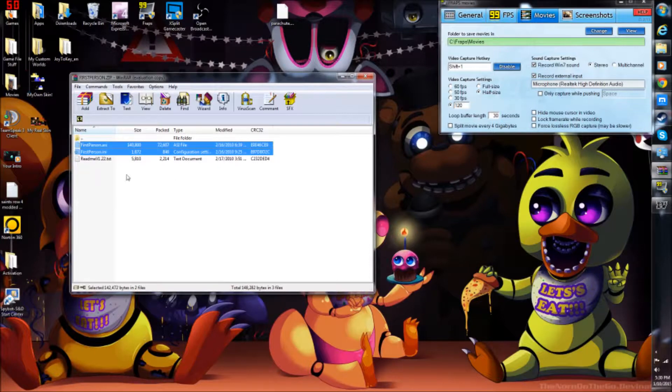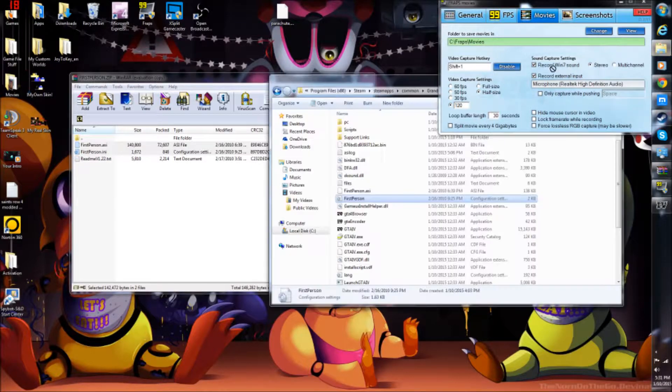Then what you do, you just have to open it, and when you open it you'll have these two files: firstperson.asi and firstperson.ini. The only thing you have to do then is just highlight these files and drag them inside of your GTA 4 directory.